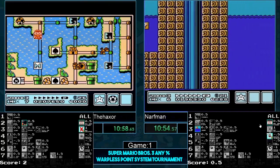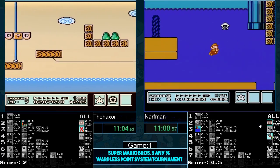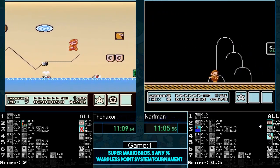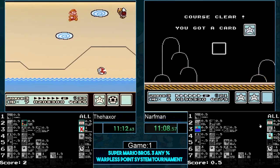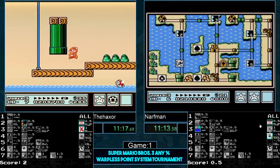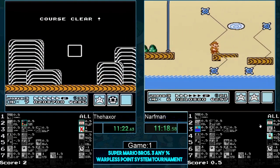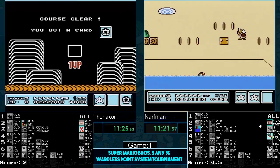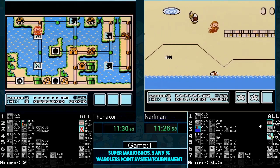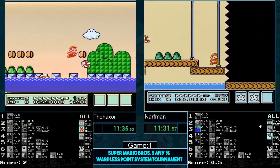Haxer with pretty good RNG, making sure he's not getting a runaway. He doesn't get the fast P-speed but should be all right as long as he doesn't go through any fish. Narfman with scary RNG — if he gets the fast P-speed he might catch up a little bit. He does nail the fast P-speed, gets the pop, double pop, pop pop — no worries about coin ships as long as he doesn't get fanfare. He's good! Haxer in 3-1, one of the easier levels.